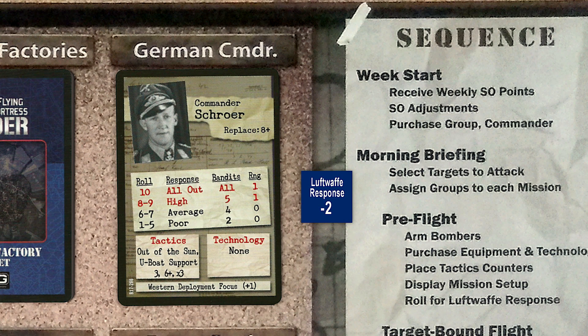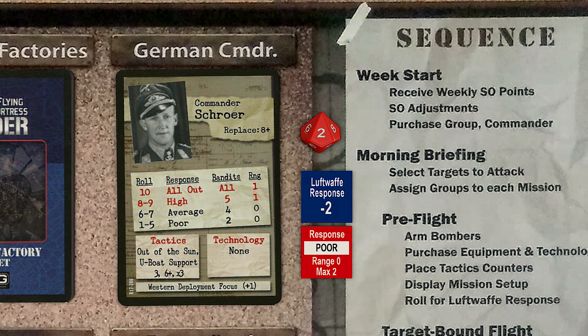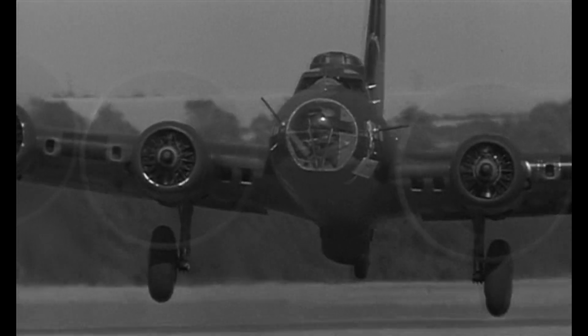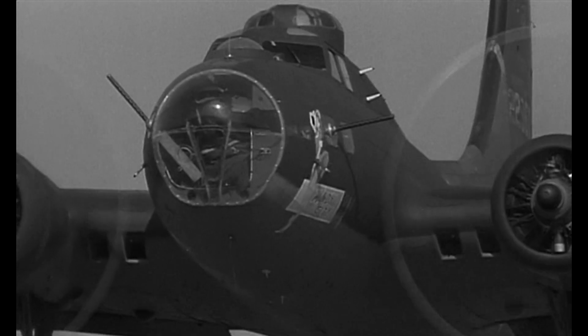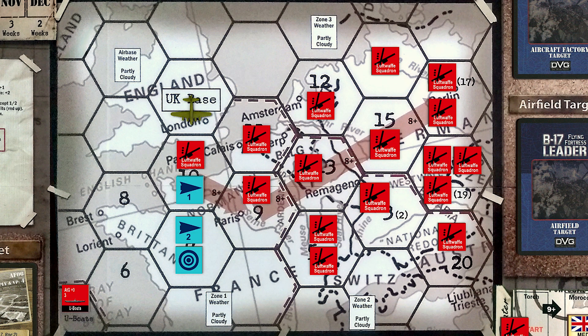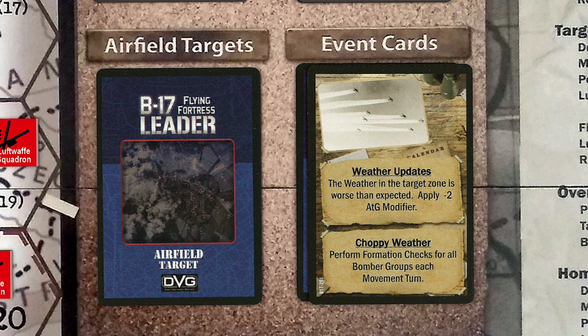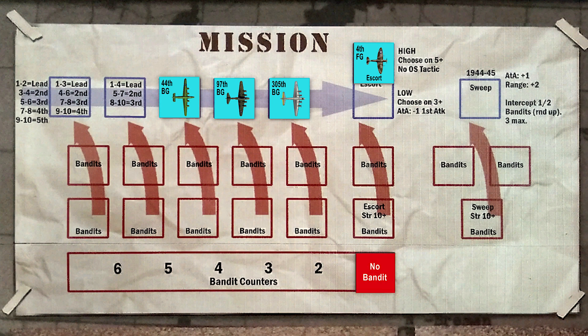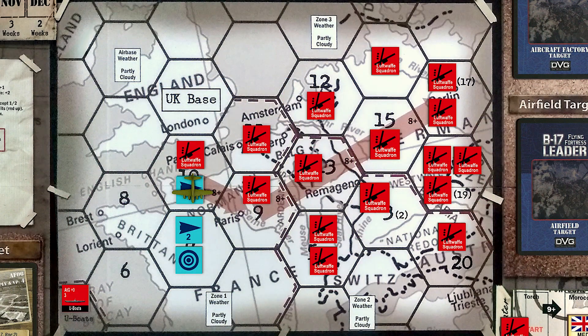We roll for the German response, and it's a 4, modified to 2 — another poor response. Our groups form up over England and begin their journey. The event card draw is weather updates. Weather in the target zone is worse than expected, and we'll have to apply a minus-2 modifier to our air-to-ground rolls — a disappointing card draw, for sure. The formation crosses the French coast, and one German squadron is activated. However, the intercept is ineffective as we draw no bandit counter. The German squadron marker is flipped to its one-turn rearming side, and the formation arrives over the target area.